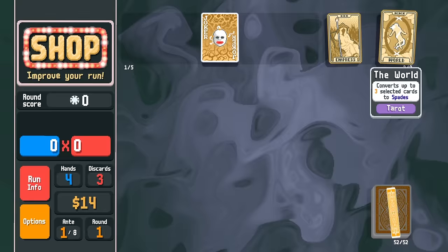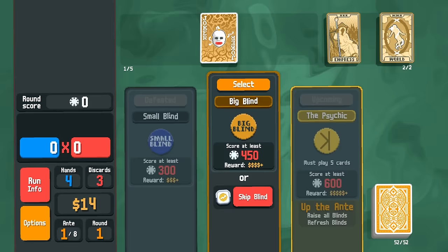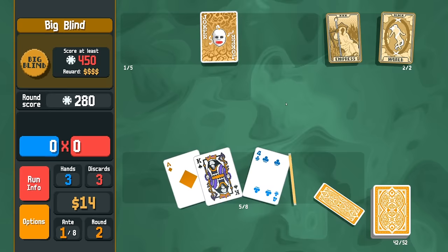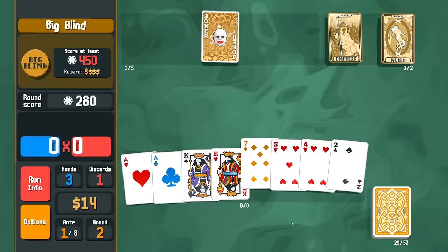We can go for an Arcana pack. I do love the Emperor card here — get Empress of World, either one of these. Director's Cut — we can reroll the Boss Blind. I think I'd rather hold on to our money for now. We're going up against the Psychic. We can double our money right now with the economy tag, but what's more important right now is that we get some play out of the Midas Mask. Let's go ahead and play the straight here just because we just flopped it. A couple points on the board. Now we want to mulligan — draw hard for face cards.